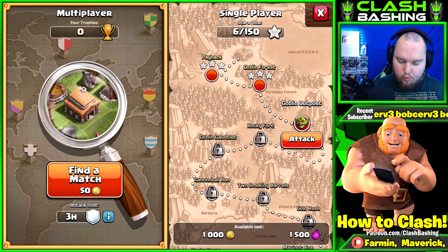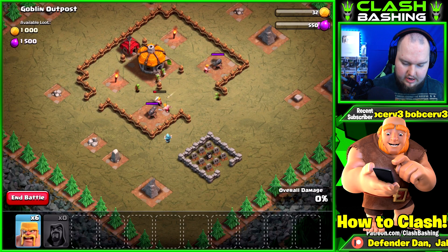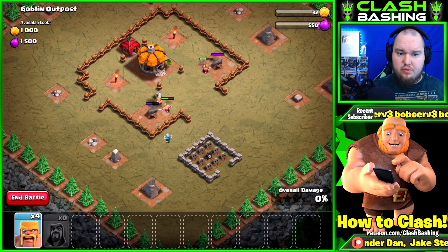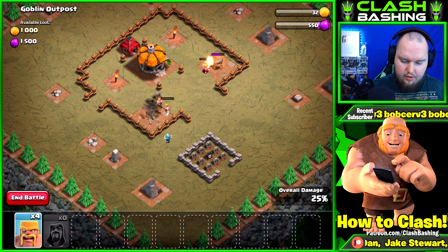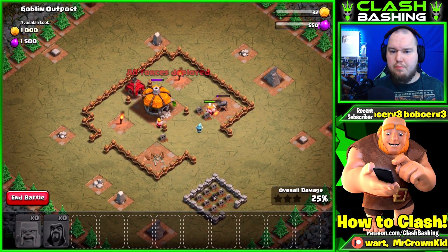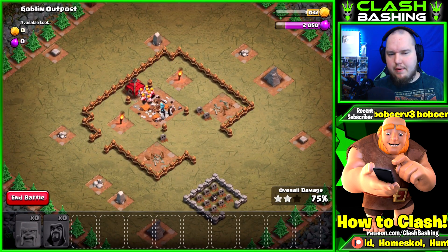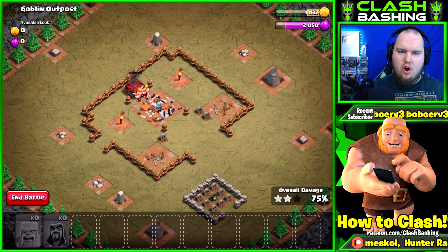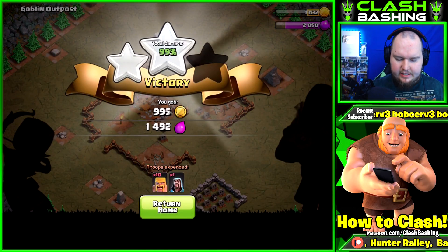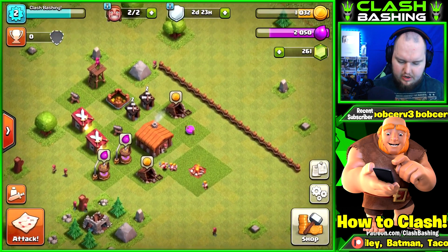If we look at this goblin outpost, we can get 1,000 gold or 1,500 elixir and it's not too hard to beat. We put our barbarians in there and take out the defenses - we get some loot, which works out really well. As we're progressing through town hall two, it's a great way to get easy free loot. We can also go out and do multiplayer battles, but this will lower our shield. For now, the goblin maps will do well for us.